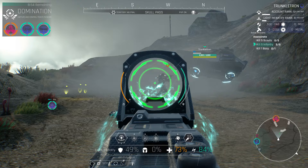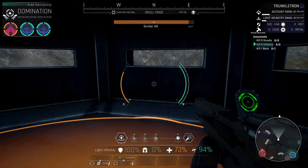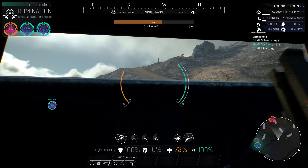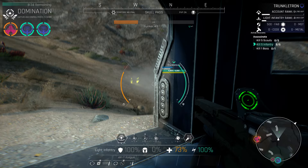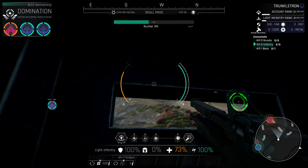I press Three to heal my shields. It's important to keep monitoring your health and shields during a battle because pressing it at the right time can be the difference between life and death. Now I'm capturing an enemy bunker that's right next to the enemy base, which is hilarious. I really want to capture this bunker first because it will have friendly turrets that can help me if an enemy detects me while I'm looting nearby equipment.